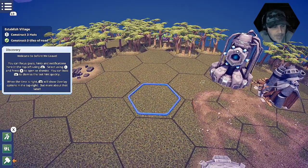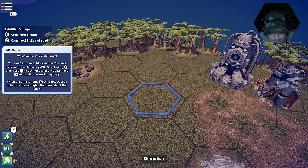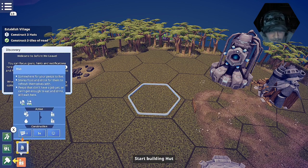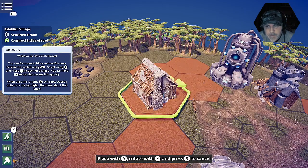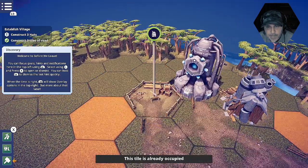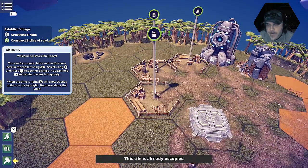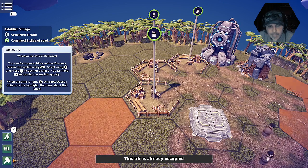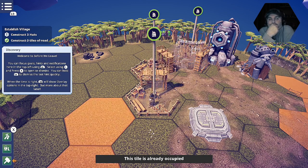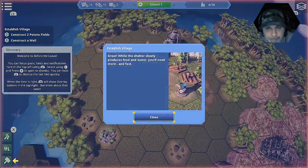Something here. Demolish. Construct buildings. Start building a hut here. Start building a hut there. Stop building a hut there.